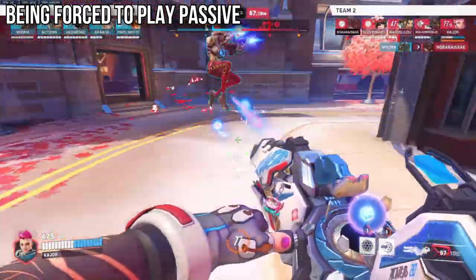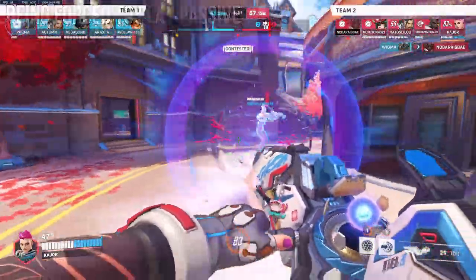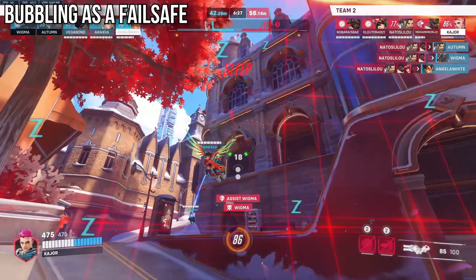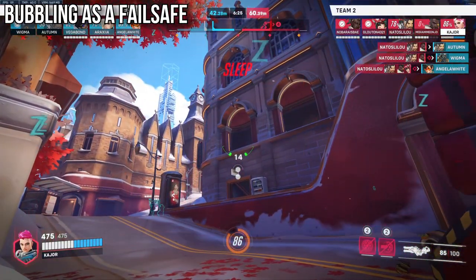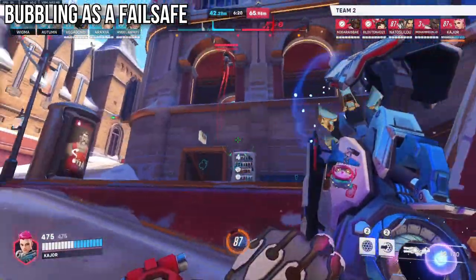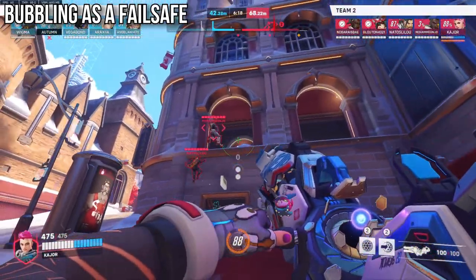To address this, the play is to either gain 80 charge by eating a ton of spam from a distance so that by the time the enemy team push into you, you already have a bubble back up, or simply keep one of your bubbles as a failsafe when you're on decent charge, as Barlow explains.